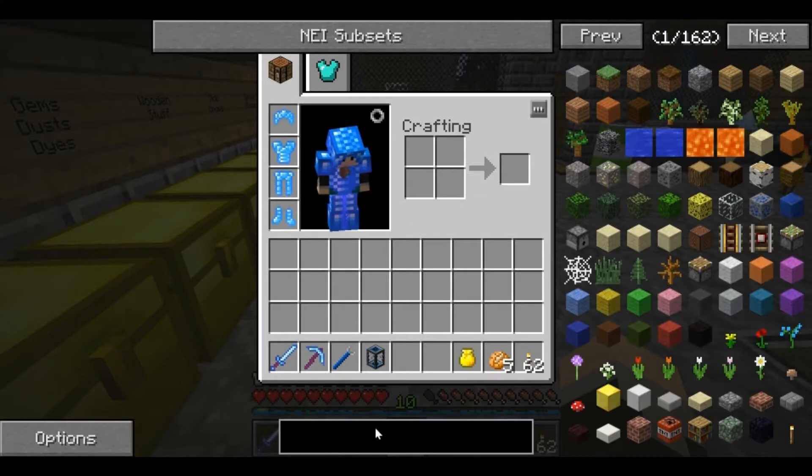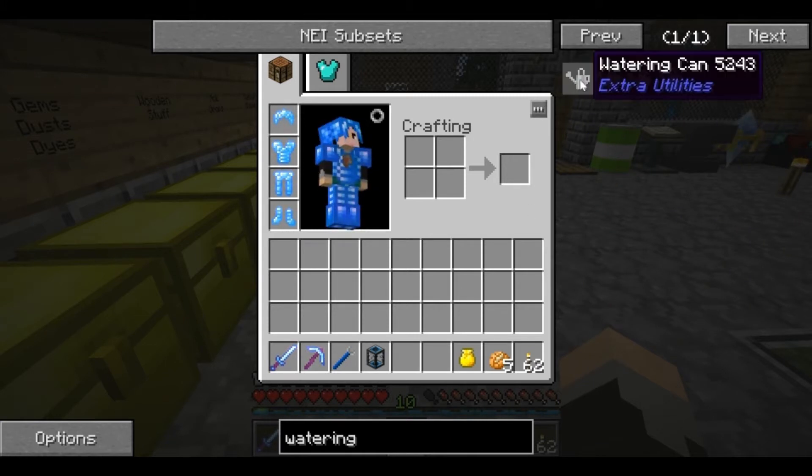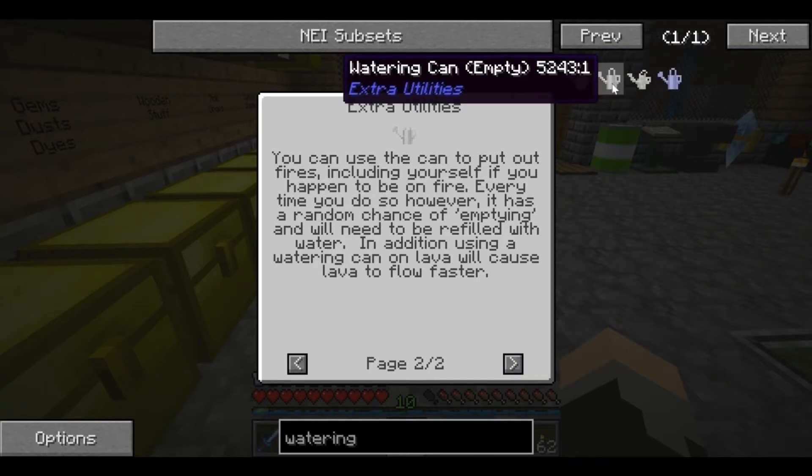The first one is going to be the watering can. The watering can is from Extra Utilities. As it says, plants and crops require lots of love and attention, but the mere act of standing there sprinkling them with water is enough to inspire them to grow at a much faster rate. You craft the watering can and fill it with water - it's basically an early game alternative to bone meal. It's originally intended so you would not starve to death early on.